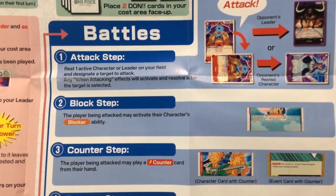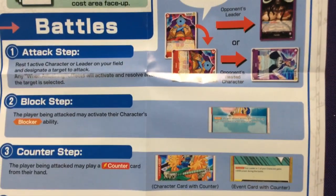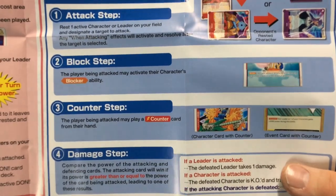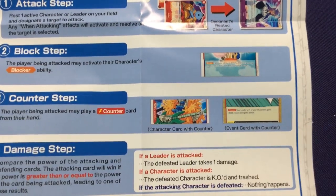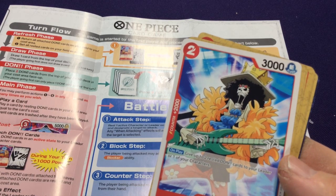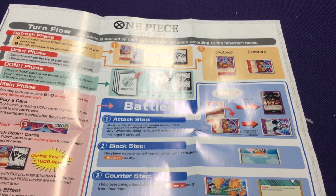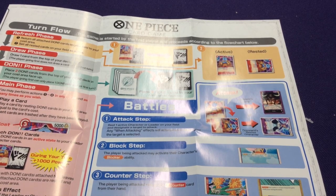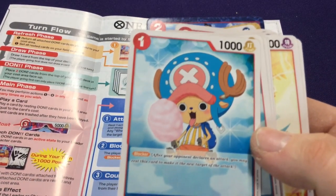For blocking, a player being attacked may activate a character's blocker ability. In the counter step, the player being attacked may play a counter card from their hand — some cards have counters or events you can play quickly. For example, Brooke here has a counter, so you can play him to gain 2,000 counter points. And Chopper has a blocker: after your opponent declares an attack, you may rest this card to make it the new target of the attack.